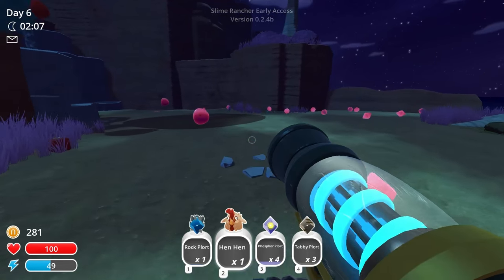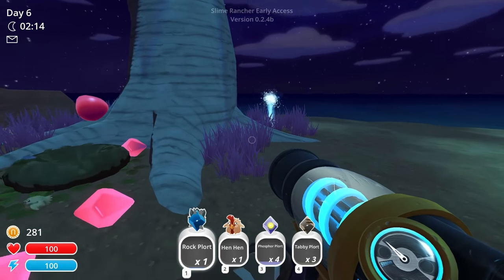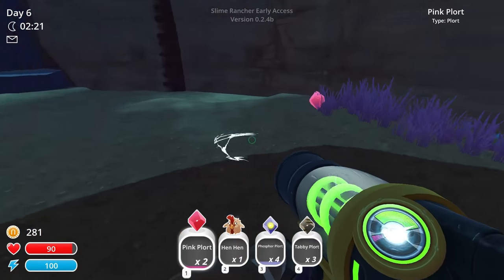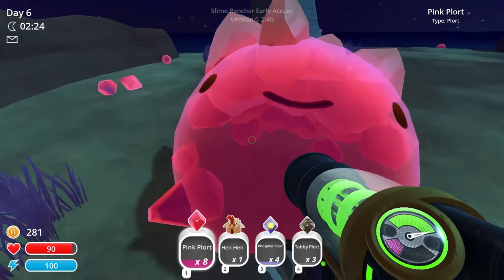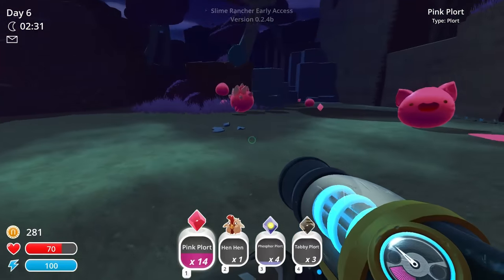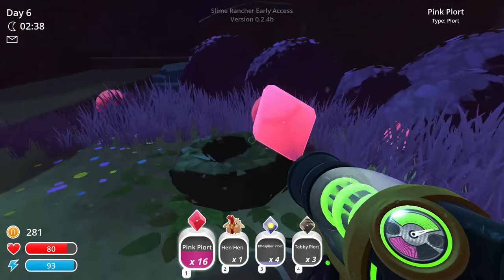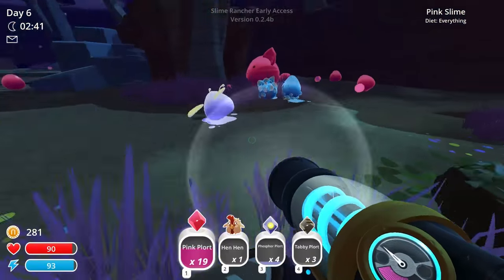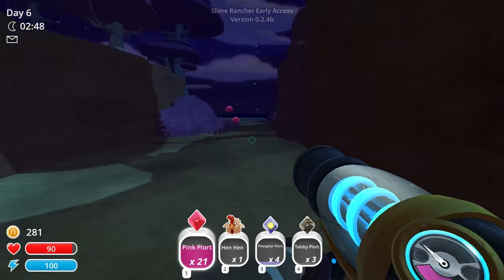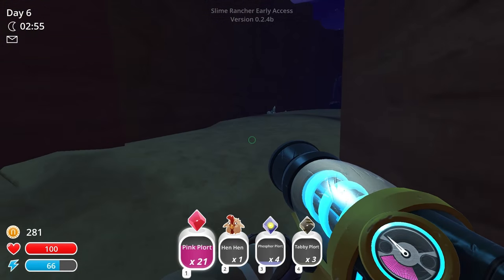Let's head back then. For rock plorts — we don't need rock plorts right now, you know why? Because I can get more money by getting more of these pink plorts and cashing them in on my way home than cashing in one single rock port. So we're going to collect a full thing of pink plorts and take that back. Then what we've got to do is work on getting enough hen-hens to feed that big tabby slime around the corner to get a key. And there's another big one over this way.